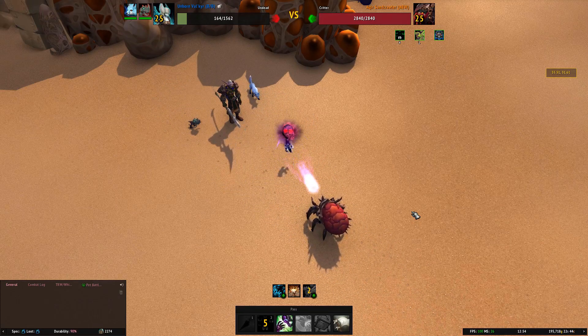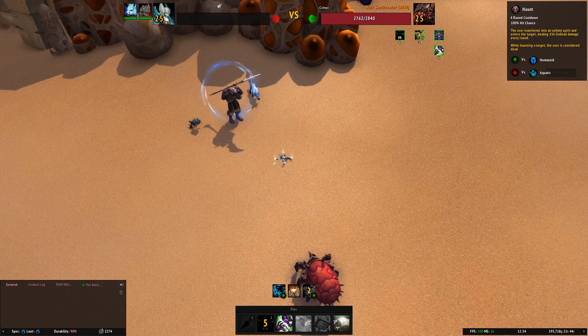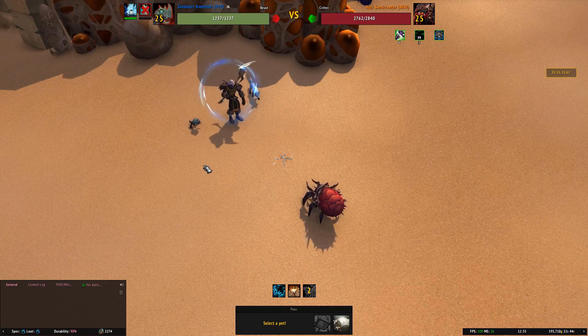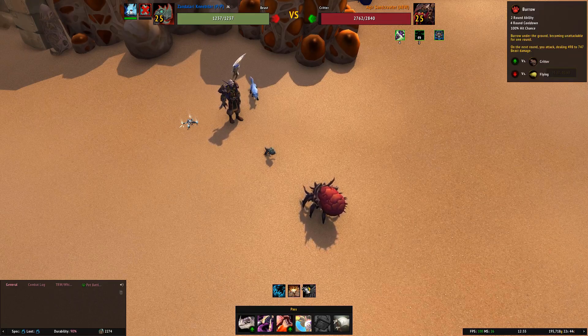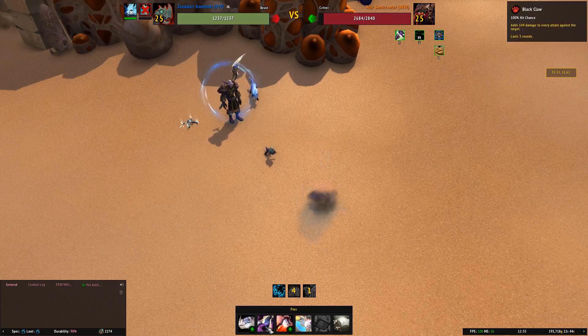The Locust Swarm ability is strong against the Unborn Valkyrie, but thankfully it's not strong against our Kneebiter. So we're going to bring him out. First thing we're going to do is pass, because he's going to Burrow now that he's done his Locust Swarm — his abilities prioritise number 3, then number 2, then number 1. So he's going to dive in now, and we're going to pass. Then we are going to use our Black Claw.